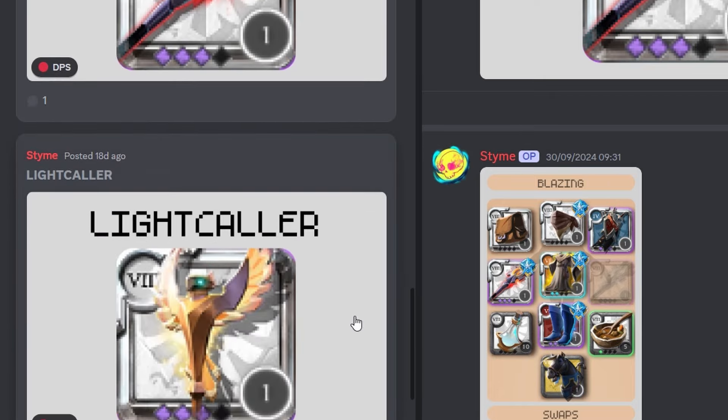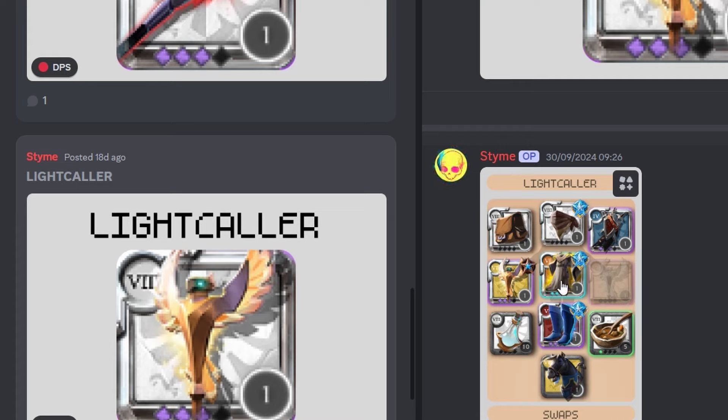Now for the light caller — light caller is the same as blazing, but for the light caller swap it should be a hellspawn staff with a druid cowl swap. I prefer a boldcaster more than hellspawn, but my party members prefer hellspawn so I went with their choice. Hellspawn as a single-target DPS is also good — maybe it doesn't offer as much as the boldcaster's W Sunday shot, but hellspawn is good. For the light caller, your boss swap will be hellspawn and a druid cowl.